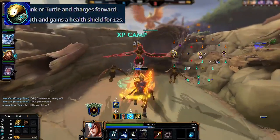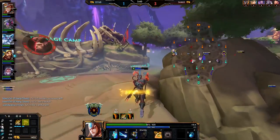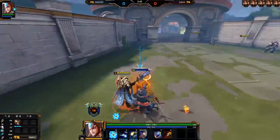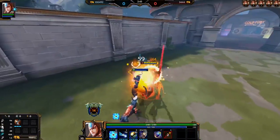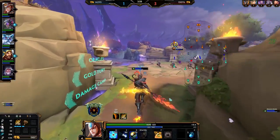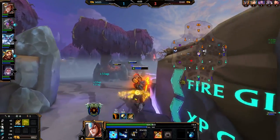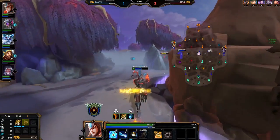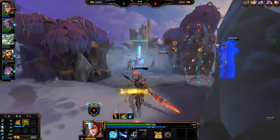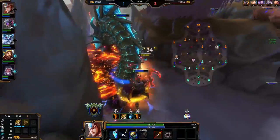People severely underrate the Turtle form. Having access to an on-demand instant knockup with decent damage and a shield that can be cancelled at any time is insanely strong. I always refer to this as the turtle cancel — get into melee range, activate Turtle for the knockup and immediately cancel the ability, so while the enemy is in the air you can burst them down with auto attacks buffed from Spot Weakness and your passive. Mink form isn't useless and in a jungler scenario building more damage items it can be extremely strong, but Turtle is usually the better choice in boxing situations because you absorb 200+ damage in shields and stop them doing damage to you while they're knocked up.